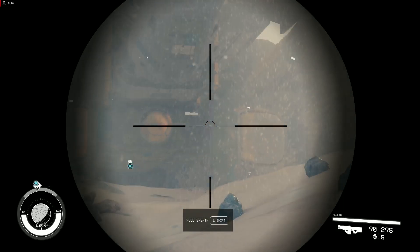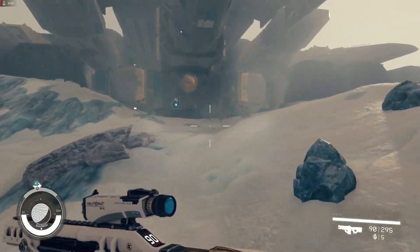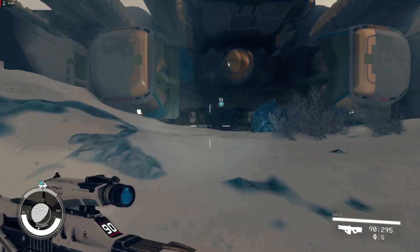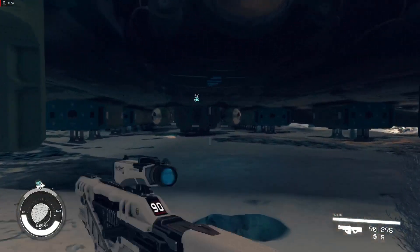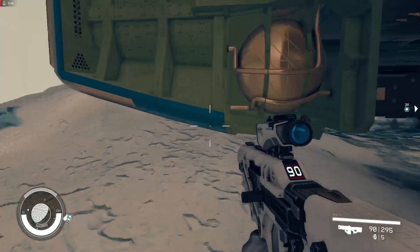We have fleet antennas here and here. We have a back view for approaching ships, and of course we have a ground part for deploying ground troops, robots and such.